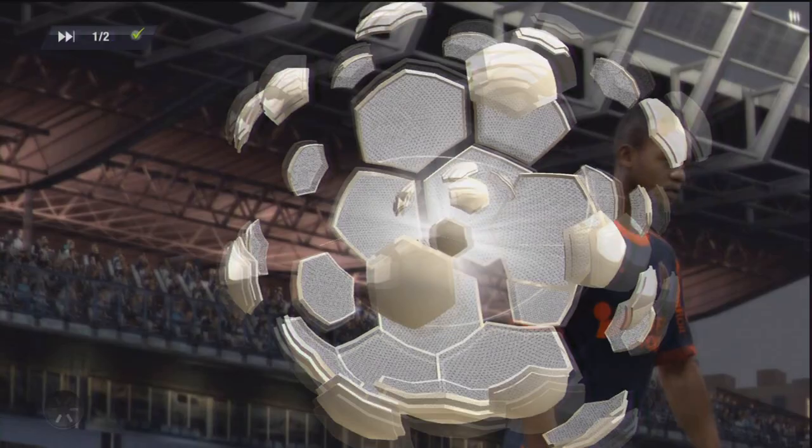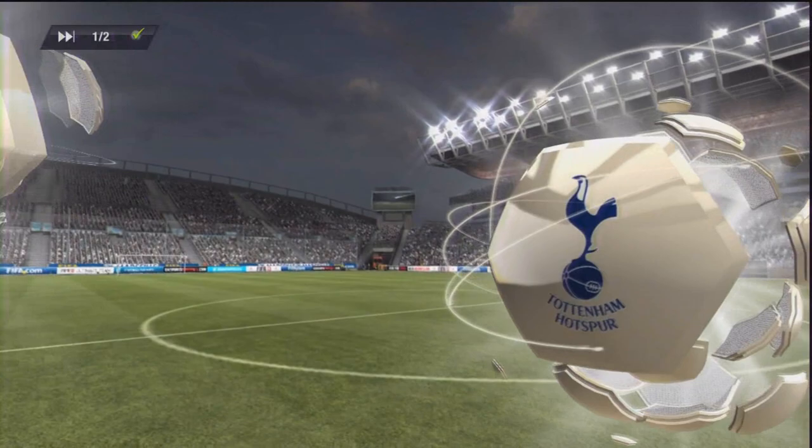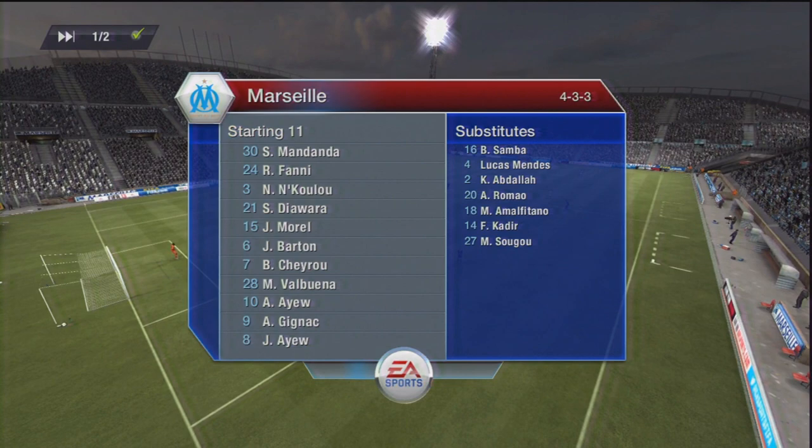As you saw from the screen at the start, today I'm playing as Spurs in a 4-4-1-1 formation. This is their default formation, but I've made quite a few changes to the starting line-up. I've got Lloris in goal, Walker, Cabal, Vertonghen and Asuokoto at the back, Lennon, Sandro, Dembele and Bale in midfield, and then Defoe and Adebayor up front, with Defoe playing slightly in behind Adebayor as the one behind the striker.